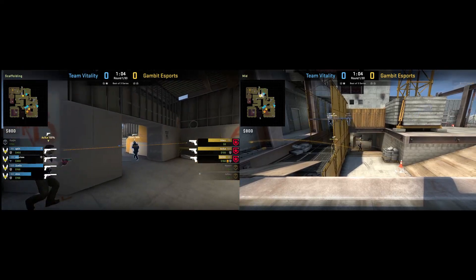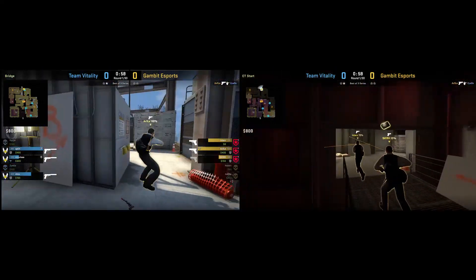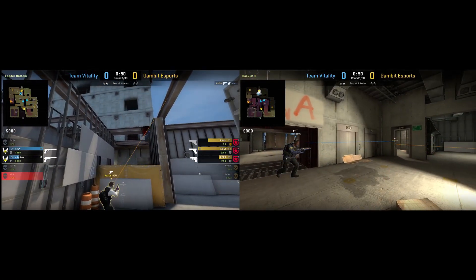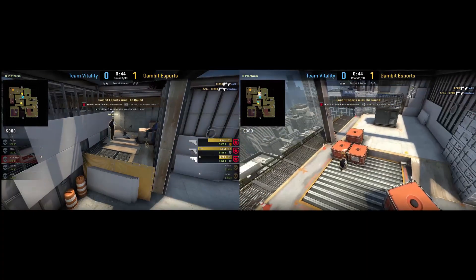Vitality have the A-site stack and are able to kill the 2 Gambit players. Meanwhile, Axile lurks through mid and kills xywu. The 2 remaining Gambit players on ramp fall back towards B, and they go on to win the round with Axile securing the B site and holding rotations.